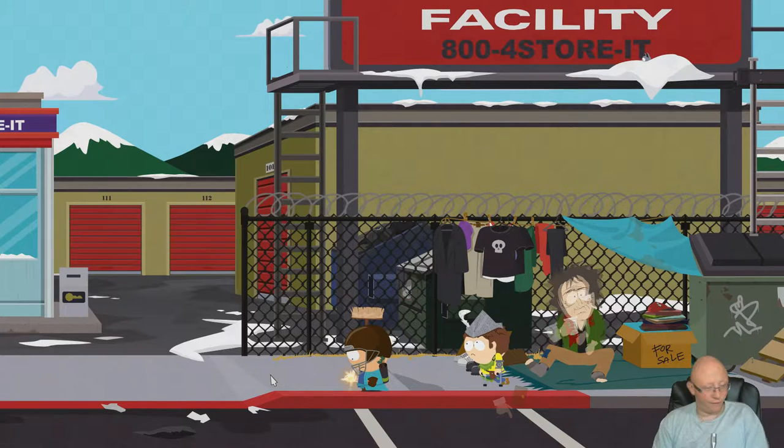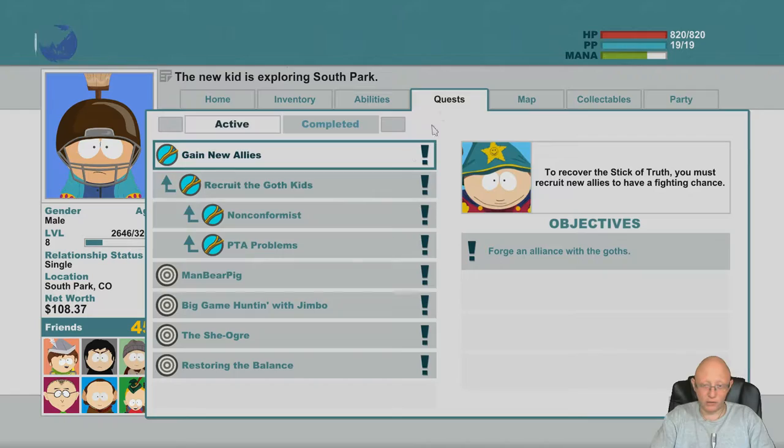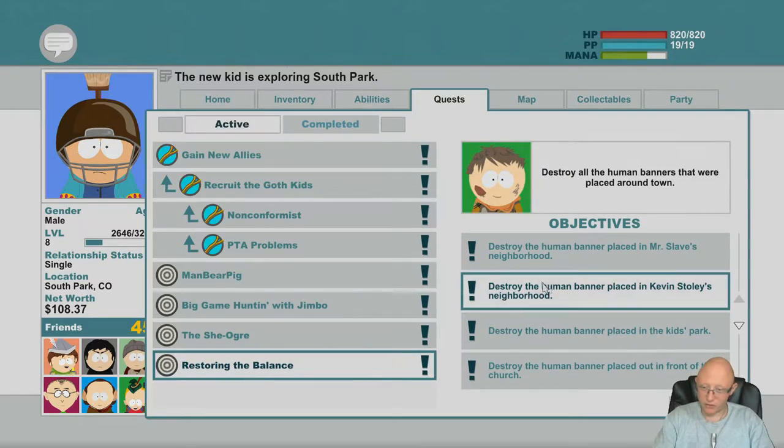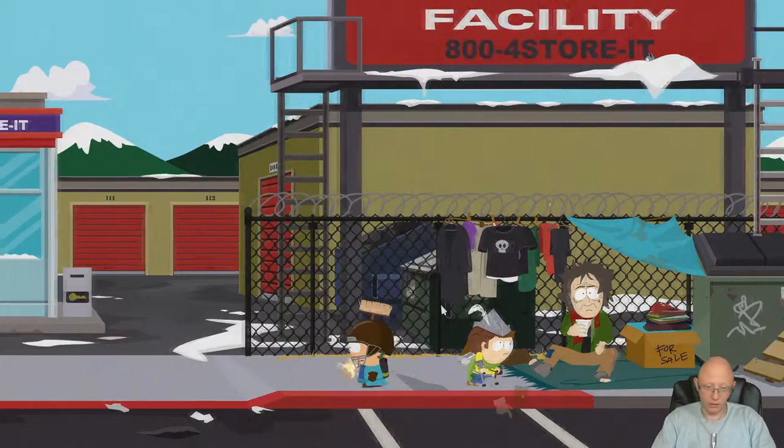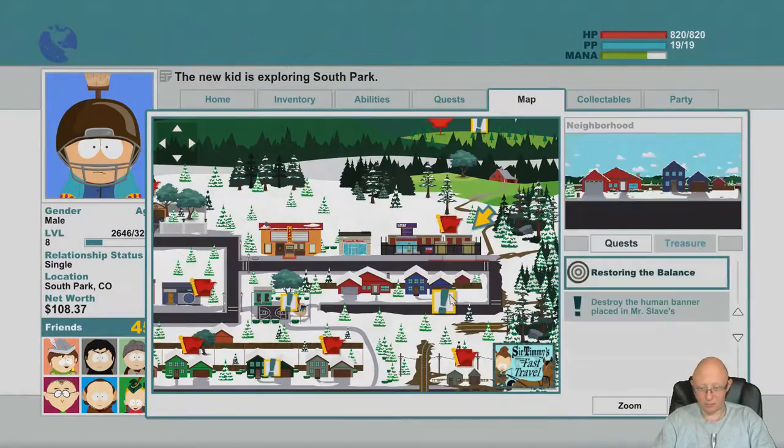Hey guys, welcome to another side quest of South Park. We're gonna be doing this one today — the quest is called 'Restoring the Balance: Destroy the Human Banners.' We need to destroy the banners.